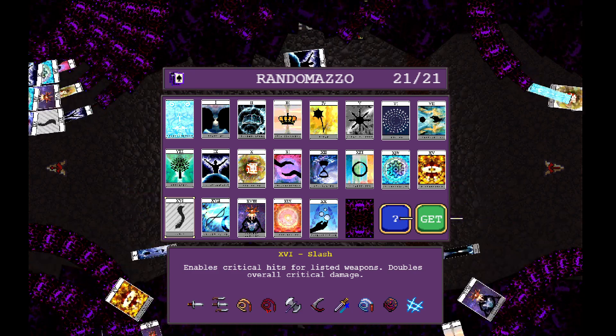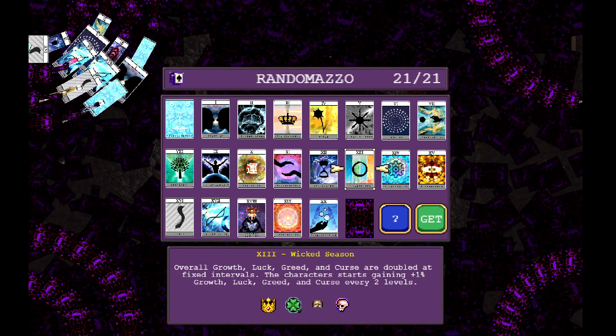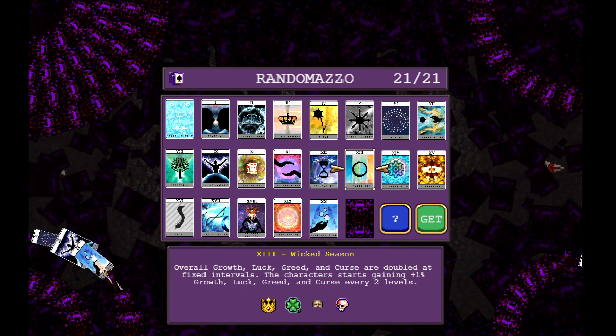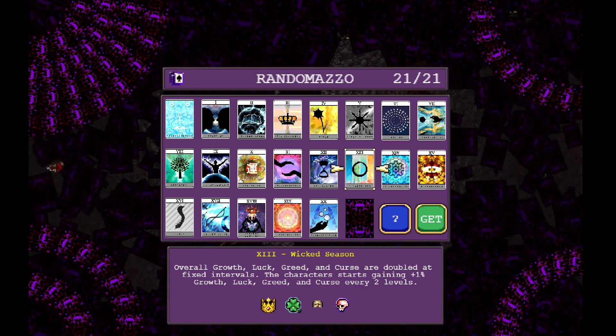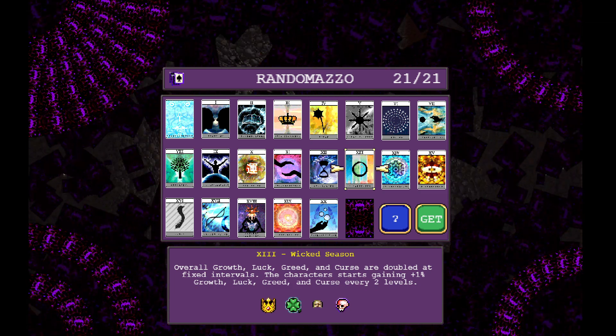Right away, we are going to be selecting our first Arcanus right when we load the game. For this one, we want Wicked Season — this is number 13. It will increase our growth, luck, greed, and curse. These are all very essential for this build.